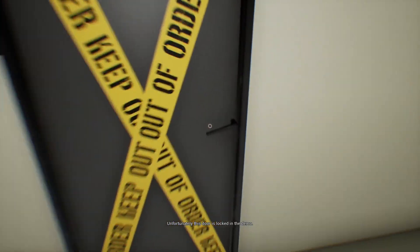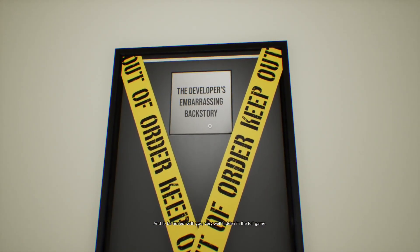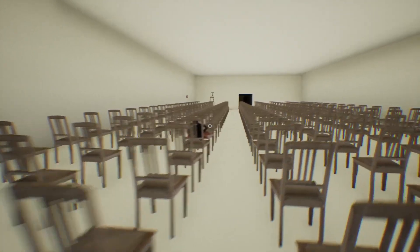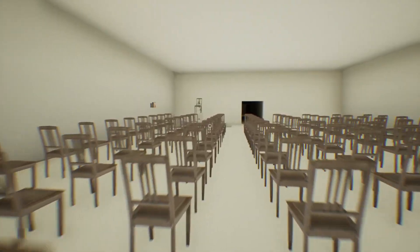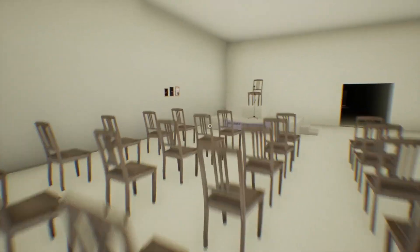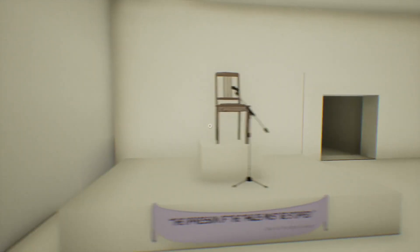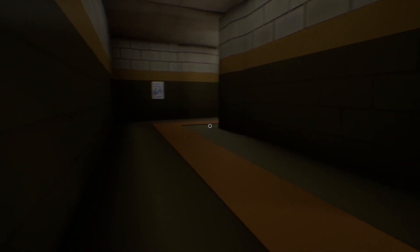The player finds a locked door the developer notes is 'very well hidden in the full game — but given your uninquisitive nature, this information is useless to you.' Nearby are photos of chairs. The player comments: 'Just chair photos. Cool. All right, let's go.' They leave the fox plushie behind for safety: 'I left our foxy friend behind — I don't want him to get hurt.'